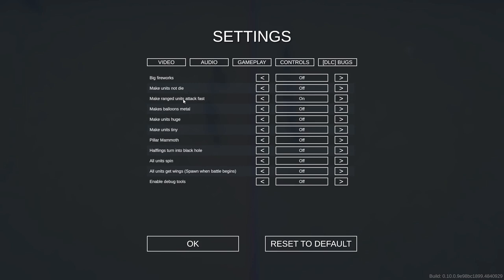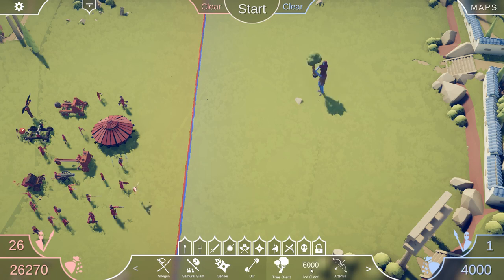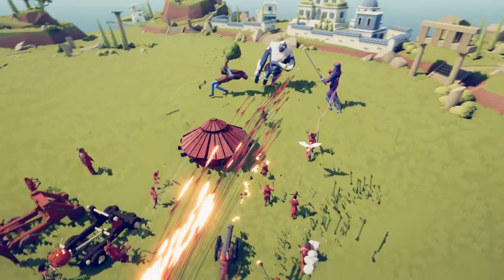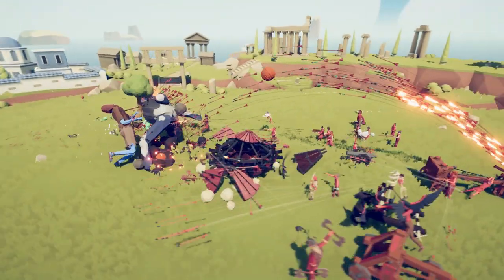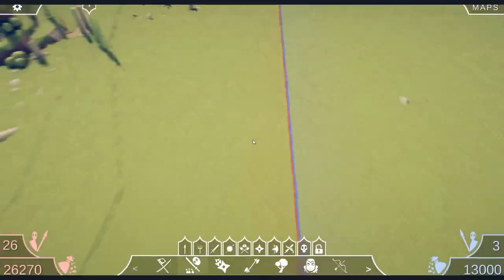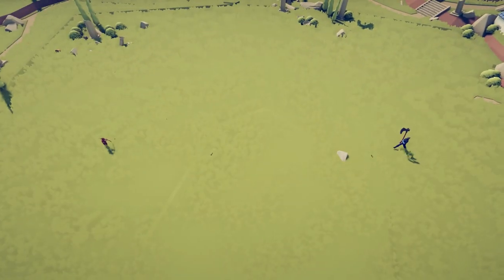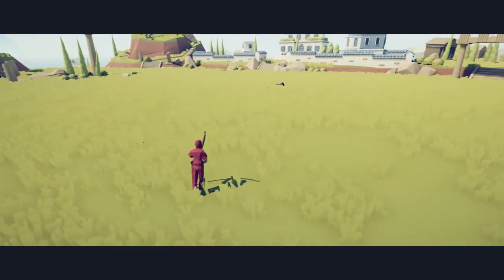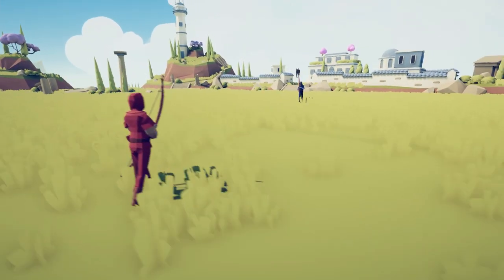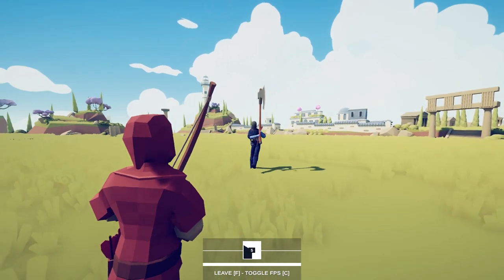Turn off the units not die. Let's do Make Ranged Units Attack Fast. We'll put a bunch of ranged units on the red team here — tree giant, ice giant, samurai giant. Let's see what happens. Oh my god, everything is popping off! These giants don't stand a chance. Let's just see what it does to one simple archer against the executioner. That's pretty quick. Let's compare it to when that mod is off — one arrow and we're waiting, four more seconds until he can shoot again. Definitely not quite as quick as it was with the bug on.